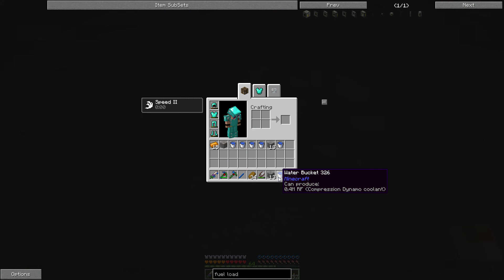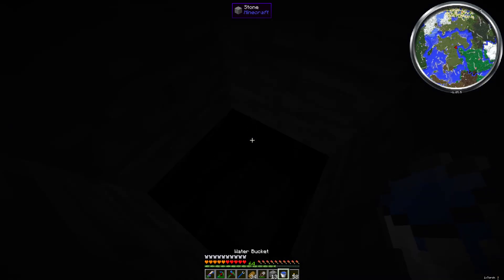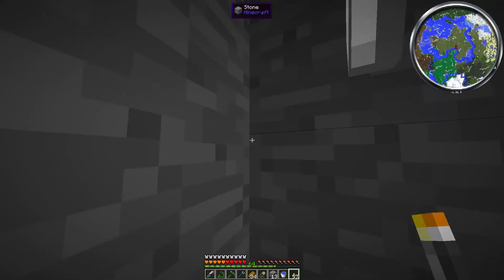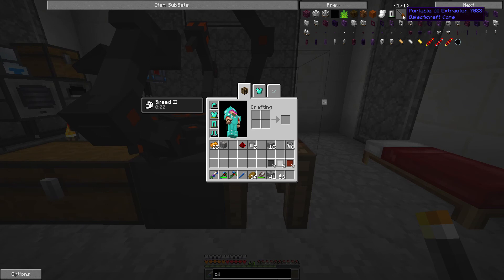Compression dynamo coolant? This is oil, right? I mean, it looks like oil. Well, I guess I'm going to have to do some more research because this looks like oil to me. I'll be right back. So I just typed in oil into the search bar and I found a portable oil extractor and a filled oil canister. So I'm assuming that you actually need these. I thought you could just do it with a bucket.